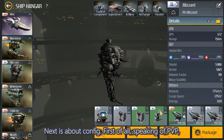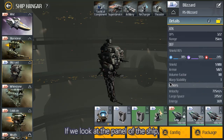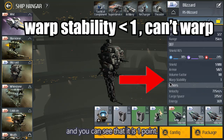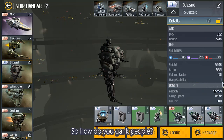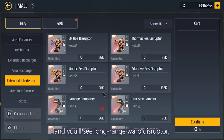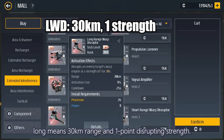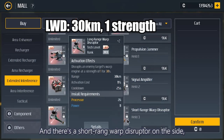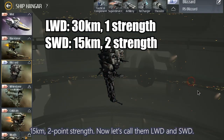Next is about conflict. Speaking of PvP, we need to introduce the basic knowledge of gank and anti-gank. If we look at the ship panel, there is a parameter called Warp Stability — you can see it is 1 point. If it's less than 1, you cannot warp and cannot escape. So how do you gank people? Open the store to Extended Interference and you will see the Long Range Warp Disruptor — 30km range, 1 point disrupting strength — and the Short Range Warp Disruptor at 15km with 2-point strength. Let's call them LWD and SWD.